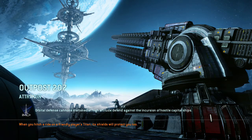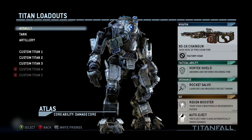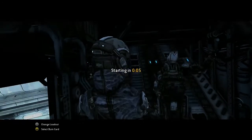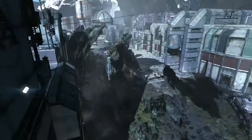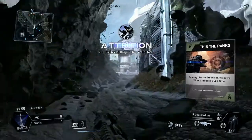Hey guys, Synergy here bringing you a brand new gameplay. This one is going to be on Outpost and we're playing the Attrition game type. This is a flawless gameplay so you're going to see exactly what I do and how I rack up my points. We'll get into the custom loadout I'm using — I haven't got many things unlocked at the minute because I've recently gone onto the EG3.